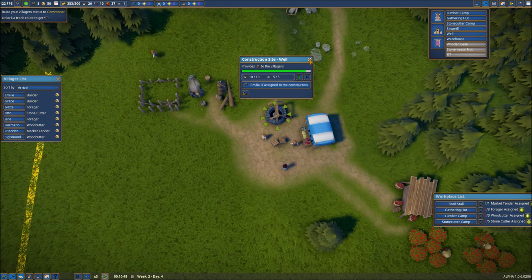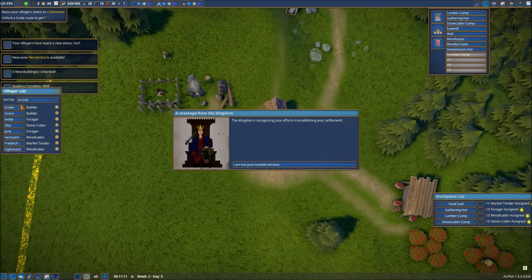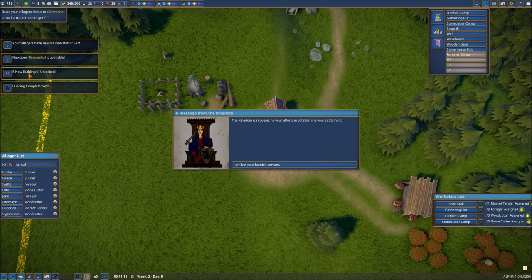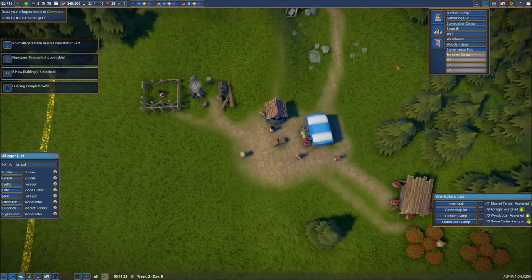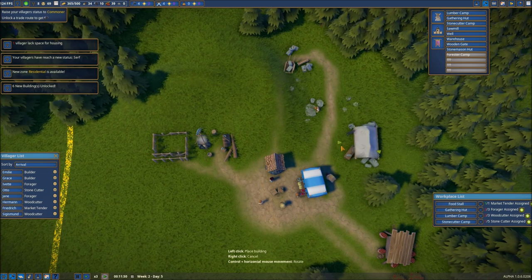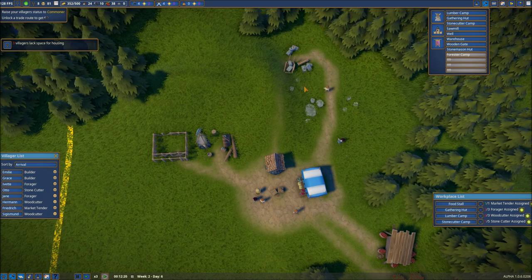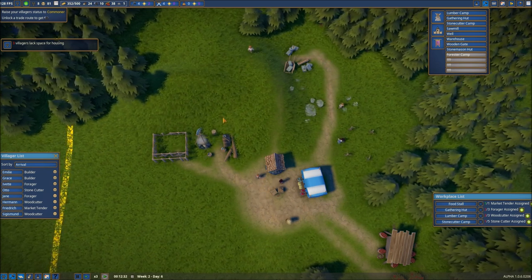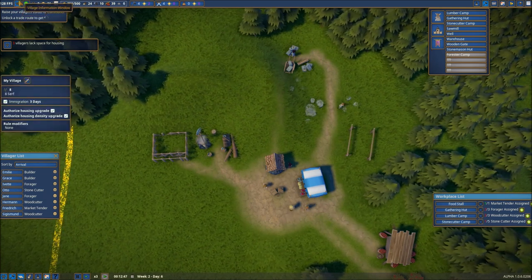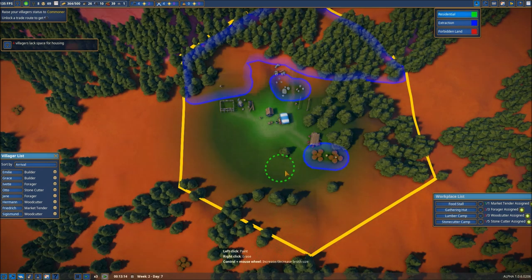We need one more stone to finish up the well — looks like he's got that and we're all set. Now we've got a new zone: some new buildings unlocked and a new residential zone unlocked. We're going to grab some influence here at the very beginning, and it looks like we should have some new villagers coming in pretty soon. Let's go ahead and put our stonemason over here, nearby the stone area, and we'll also put a warehouse in this general vicinity as well. It looks like we've got three more days until we get some more immigration.